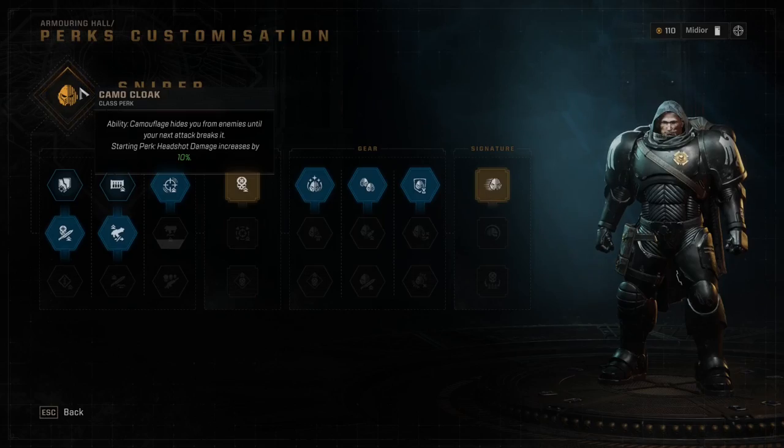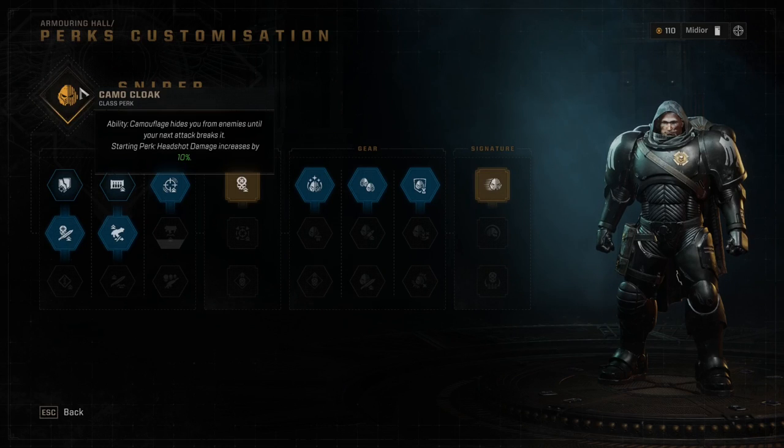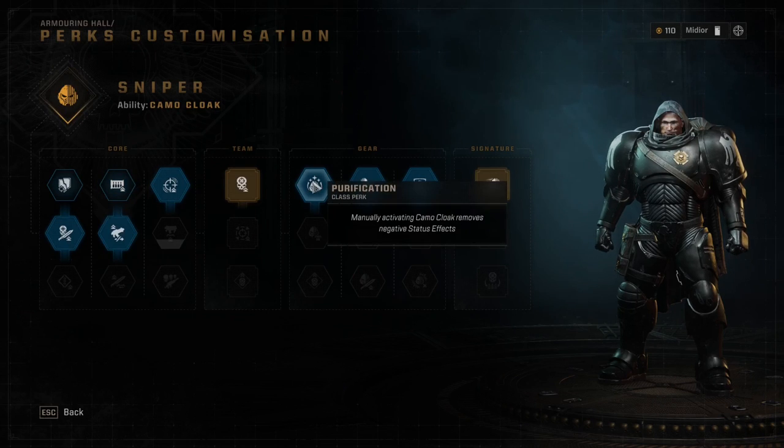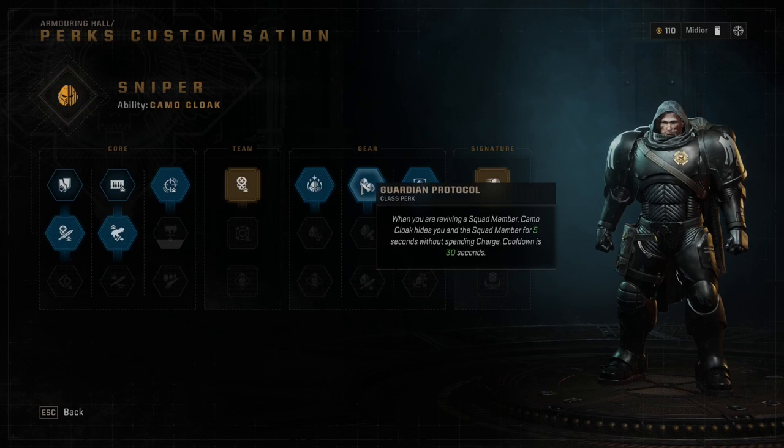Now for the perks: your starting perk increases your headshot damage by 10%. Your first team perk increases headshot damage by 10% for all team members — a great bonus. Your first signature perk activates Camo Cloak for free after a perfect dodge, with a 15-second cooldown. This has been a great way to lose aggro from bosses or extremist enemies. Other noteworthy early perks: Purification removes negative status effects when manually activating Camo Cloak. Also, Guardian Protocol — while reviving a teammate — activates Camo Cloak for you and the teammate for 5 seconds without spending any charge, with a 30-second cooldown.